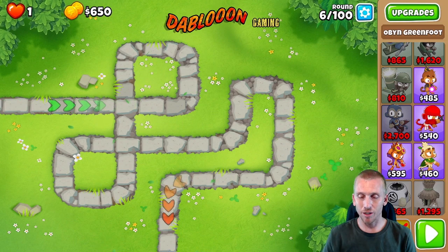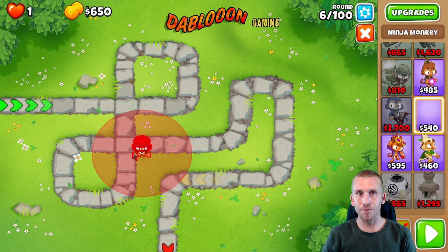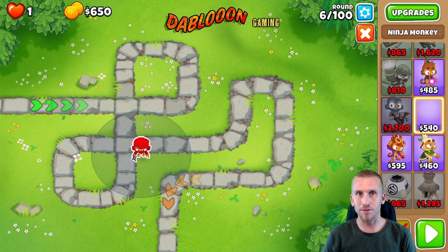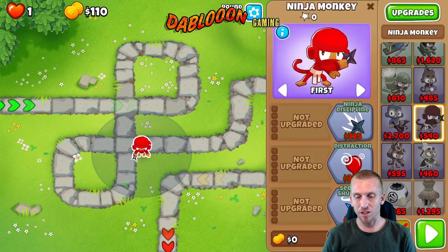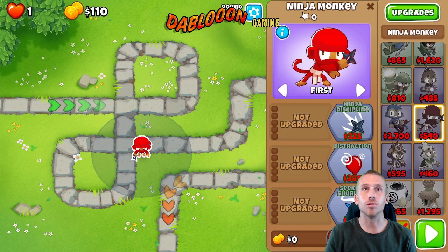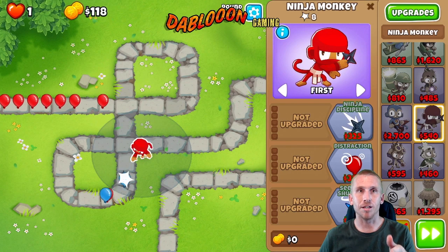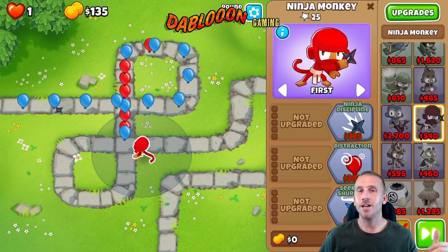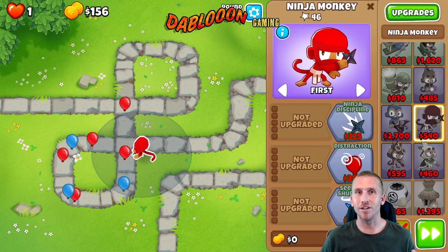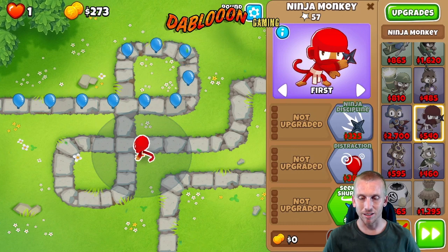To get started, we're going to put a ninja right here, and where we put him is very crucial — you have to put him as far up as you can. The reason is that when we get our first upgrade, Ninja Discipline, his range increases and he's going to shoot up and hit three different levels: the top horizontal layer, middle horizontal, and bottom horizontal in one sitting, which is very good considering it's early on. It gives him a lot of chances to not make a mistake.